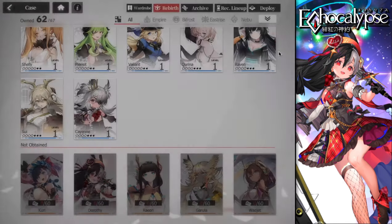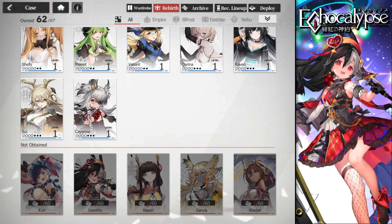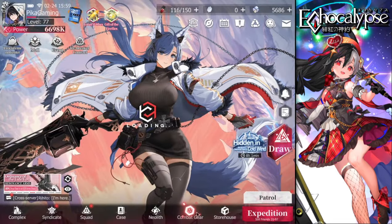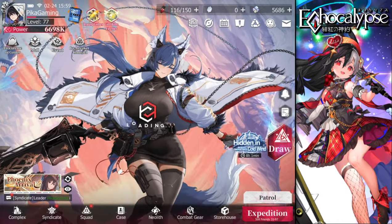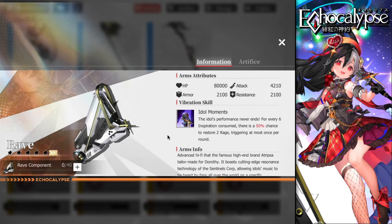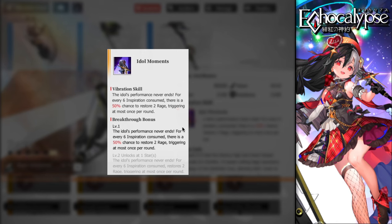She may be the second or first best support in the game. Now let's talk about her arms. Her weapon is called 'Rave,' which fits perfectly given her party and singer theme. For every six inspiration consumed, there is a 50% chance to restore two rage, triggering at most once per round. This rage restoration is most likely for herself.